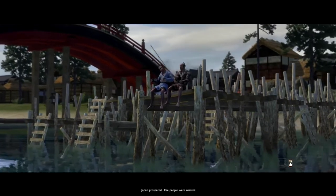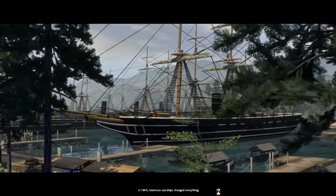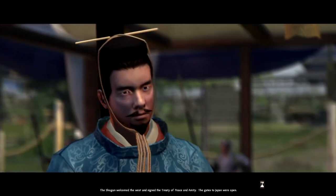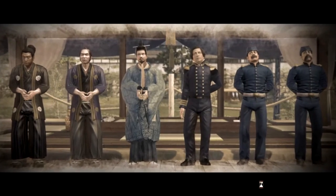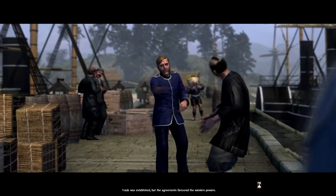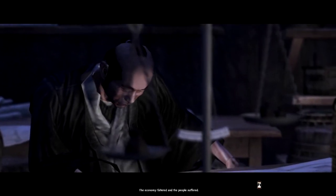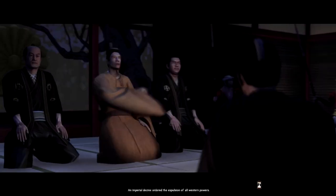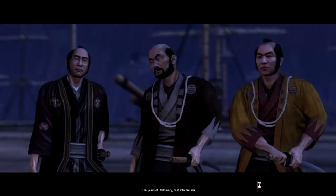Japan prospered. The people were content. In 1853, American warships changed everything. The shogun welcomed the West and signed the Treaty of Peace and Amity. The gates to Japan were open. Trade was established, but the agreements favoured the Western powers. The economy faltered and the people suffered.